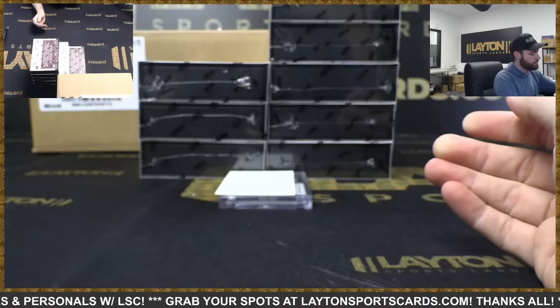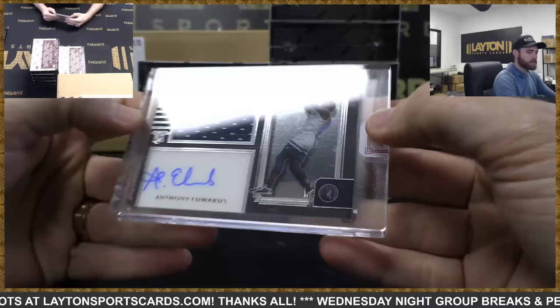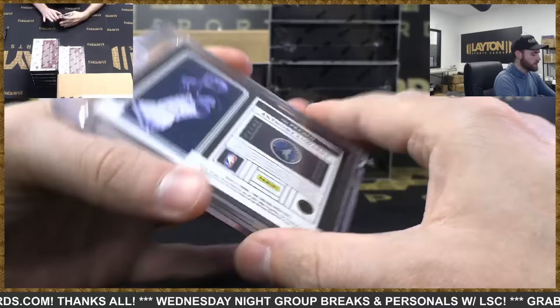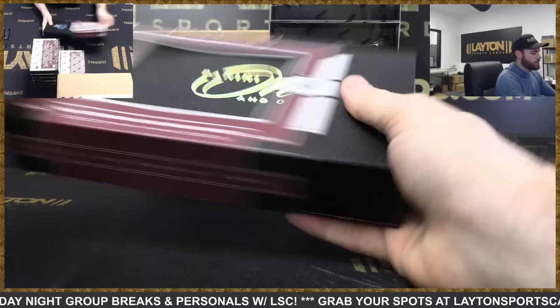Tobias Harris out of 99 for the Sixers. Prime 7 of 99 — there he is — Anthony Edwards rookie jersey auto, Timberwolves! Boom! Great start to this case, 7 of 99 rookie prime jersey auto Anthony Edwards. Kid is a baller. Great stuff so far.